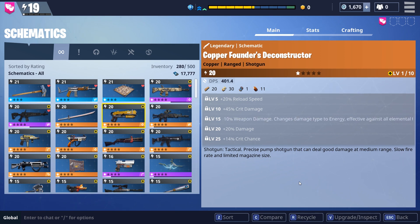So I'm going to start off with the Founders Deconstructor. This is the shotgun that you got if you purchased the Limited Edition and got the Constructors as the heroes you picked, or if you upgraded to the Ultimate Edition, you're going to have this weapon.